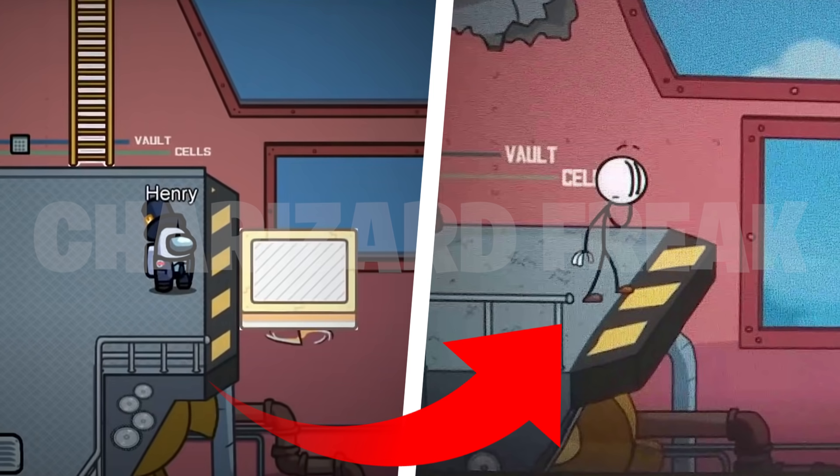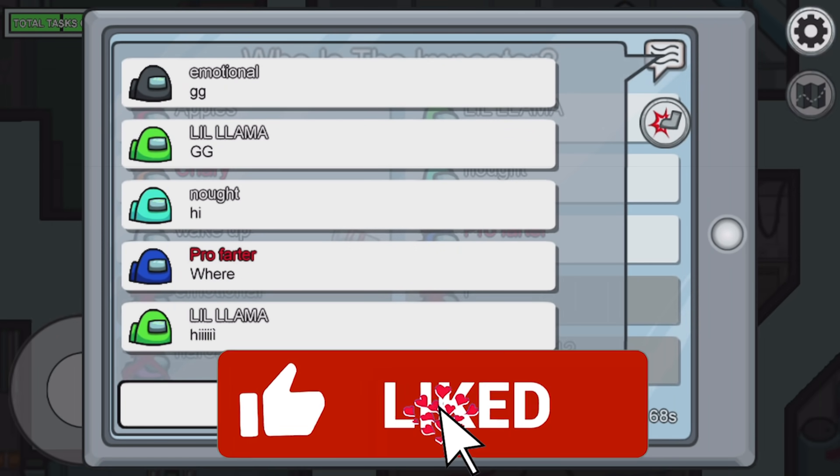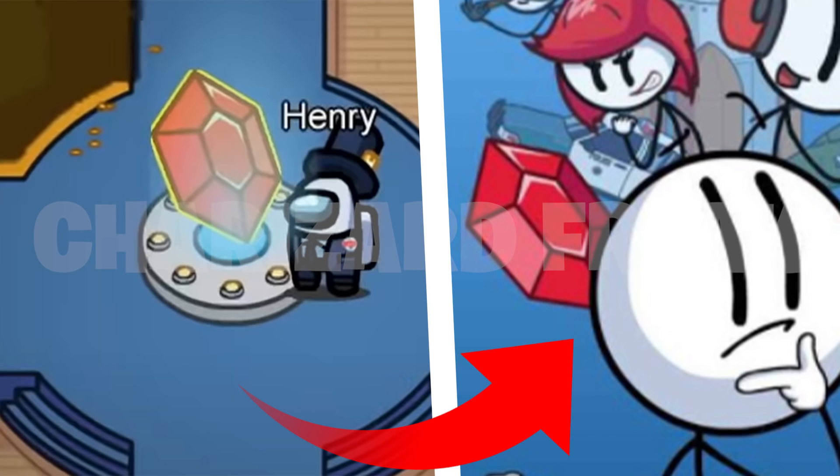Moving on to reference number 18, one of my personal favorites: in the vault in the airship map on the left side you can see a gem, and on the right side we have an image from the Henry Stickman collection game with the same gem. There's also a vault in the Henry Stickman collection game, confirming it's the same gem seen in the Among Us trailer.